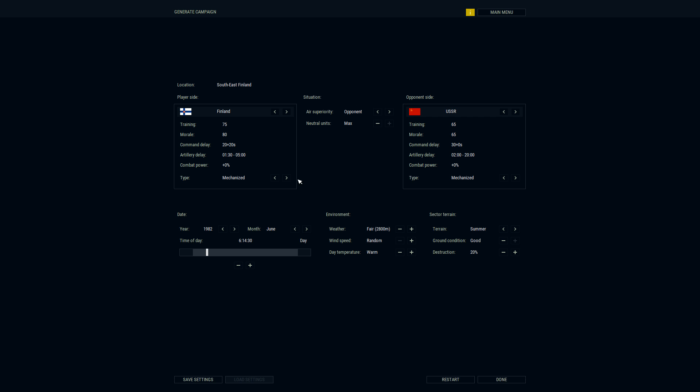After getting to the actual game, let's pull up Google Maps and check out Southeast Finland street view. We're in Southeast Finland — these are our units, with better training and morale than the Russians. Instead of balanced air superiority, I'm giving the Russians air superiority so they'll have MiGs coming in. We'll set the year to 1982, June, 6 o'clock in the morning — daytime battle. We'll bring weather down from good to fair, so visibility is reduced, and wind speed is random.